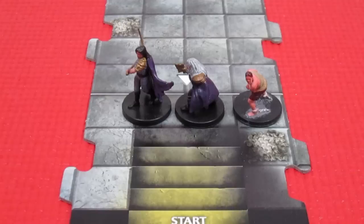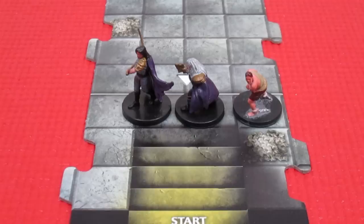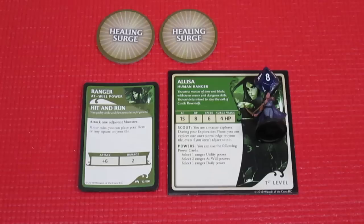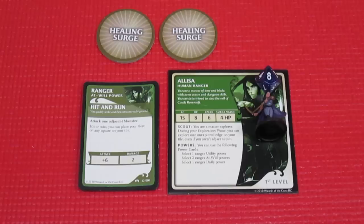We're going to take a look at Alissa our ranger, then Thorgrim our dwarf cleric, then read the introduction to the scenario, and begin. Here's an overview of Alissa, our human ranger. We know from previous playthroughs she's the master of bow and blade with keen senses and dungeon skills, determined to stop the evil of Castle Ravenloft. She has an armor class of 15 and hit points of 8.